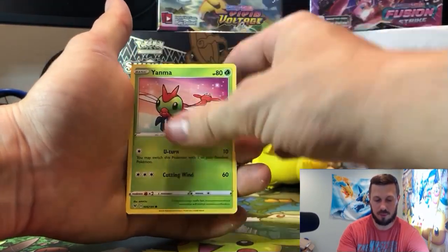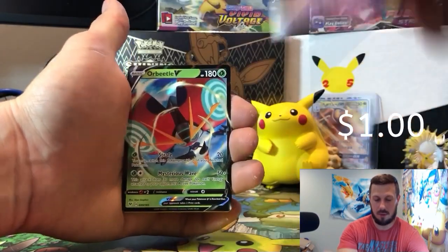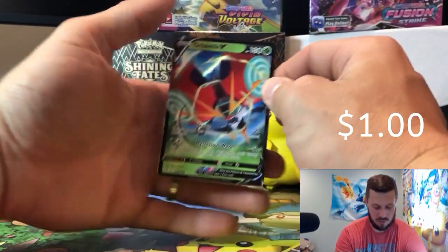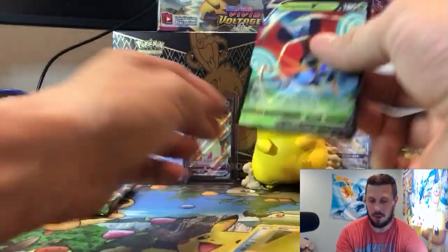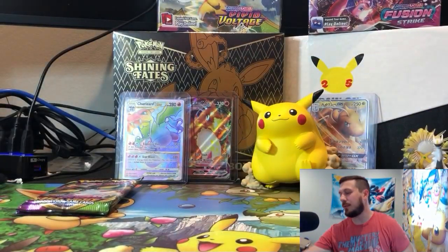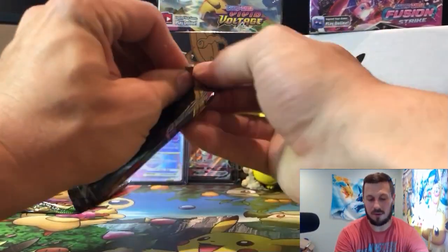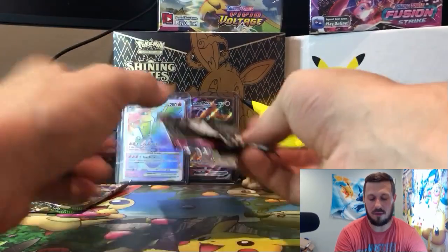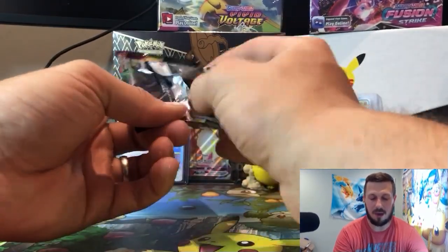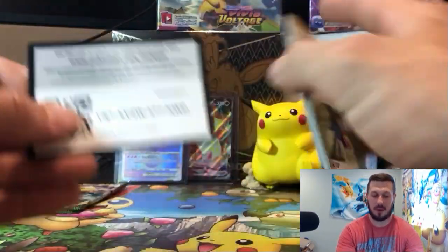I still need something a little tastier, a little better. Clefairy fancy — will this be the pack? Meowth looks cool. I know there's something in it... Orbeetle! If that's all we pull and you're interested, I'll send you the V and the VMAX, probably the holofoils too. Two packs left. That's three V's and a VMAX out of the whole box along with some holofoils.